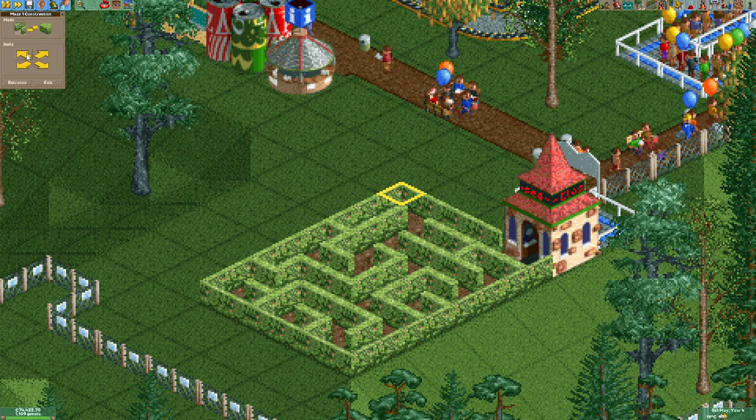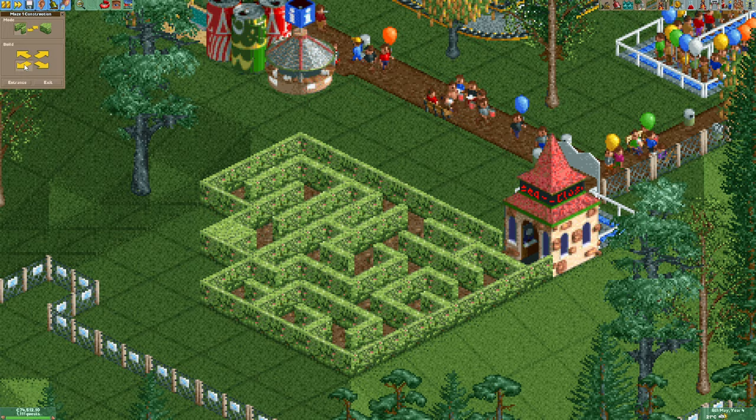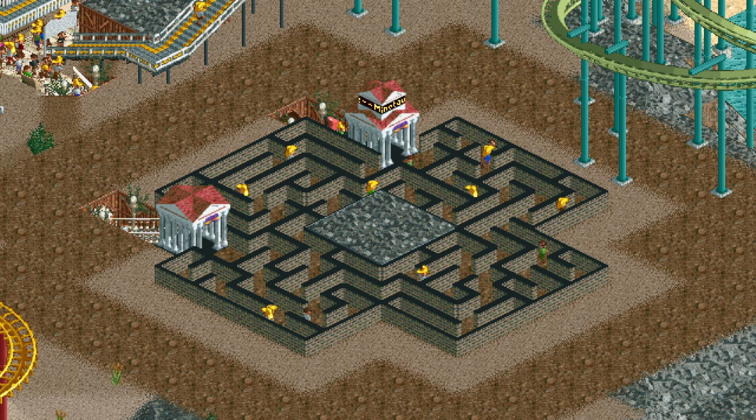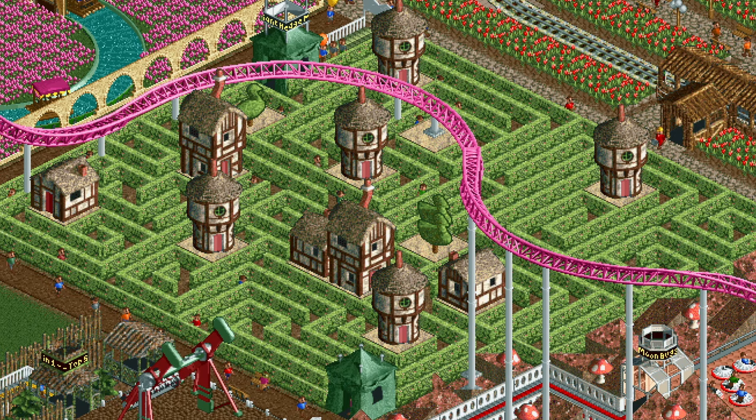The Maze is the only flat ride in the game that you actually design yourself, and also the only designable ride type where the track is only half a tile wide. There are several aspects to the Maze that make it very useful for a variety of things, including my favorite thing to do in the game — torturing the guests in more than one way. Let's start by taking a look at the standard maze designs. They can look very nice, and since you can choose four different themes it can fit well in a variety of situations.